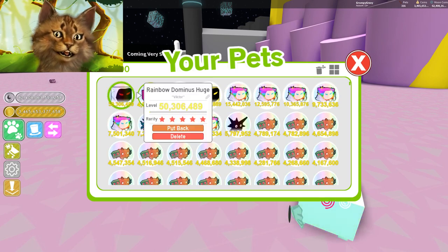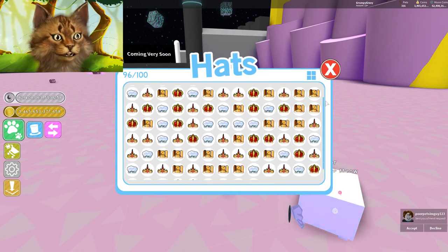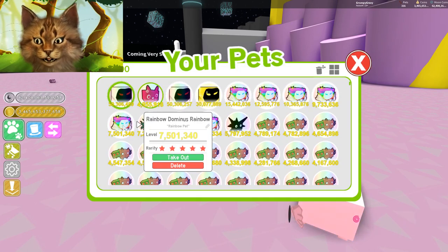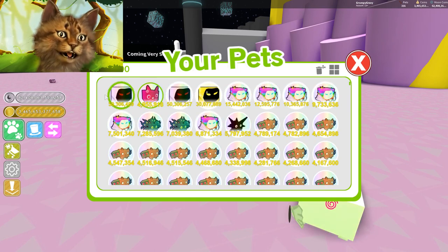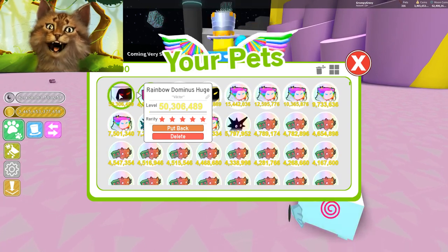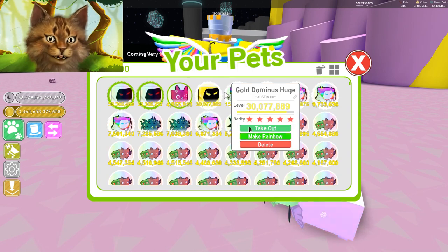I'm not sure what it means that he has like a little ring around him - does that mean I have a hat equipped or something? Maybe it means they're like super duper rare, because this one also has a ring around it. Or maybe it's like a shiny - an extra rare shiny pet - that could be awesome. Every time it levels up the stats go up by one or something like that.